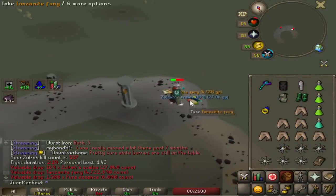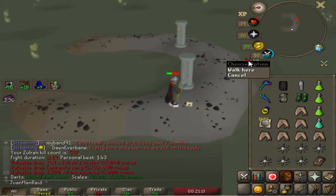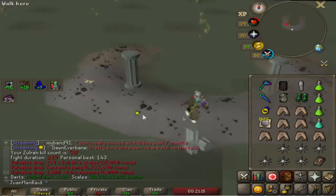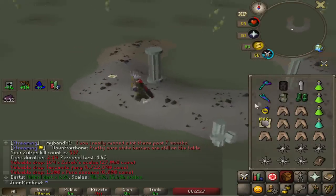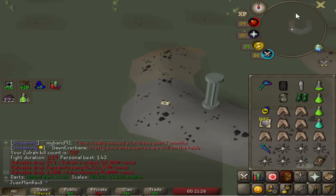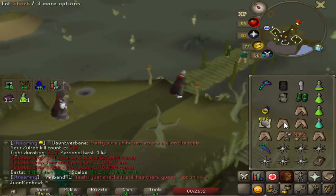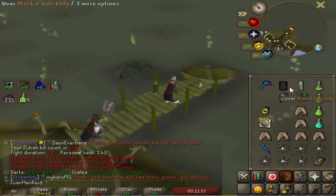Oh my god, I just got a blowpipe! That's pretty good honestly - I need the Magic Fang, but this is 20,000 scales right here. This is one of those situations where people are like 'wow, this could have been something else.' Yeah, well, you're kinda right about that. But I'll take it - that's pretty nice.